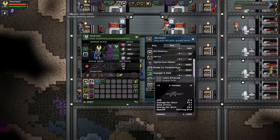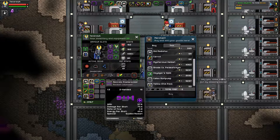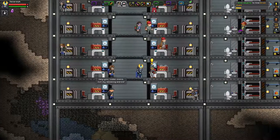The merchants also sell tier 10 weapons, and as you saw, they just gave me a tier 10 weapon as a gift. All tenants do this, not just the merchants. Merchants are the best.